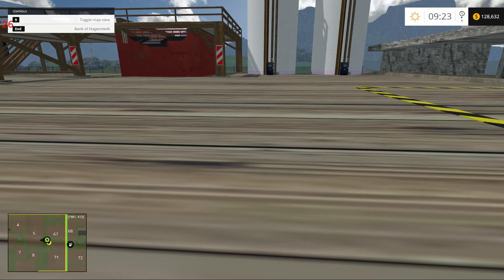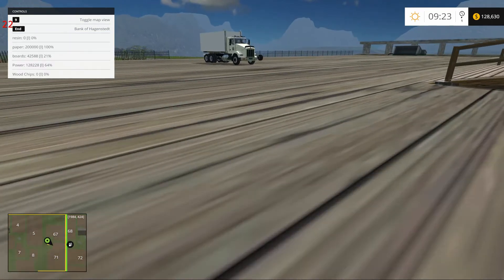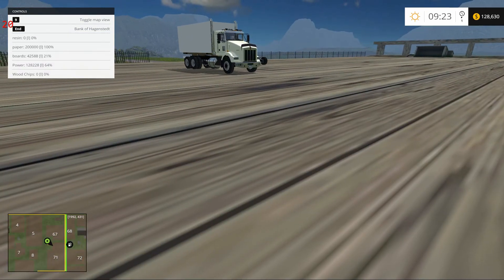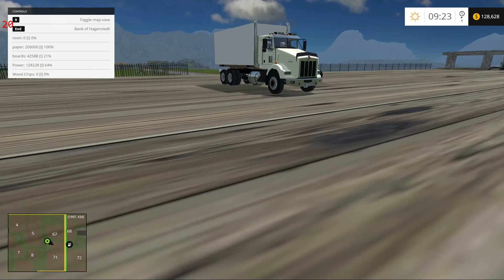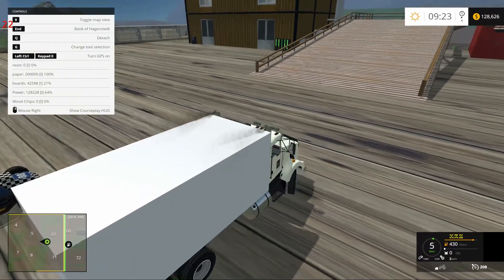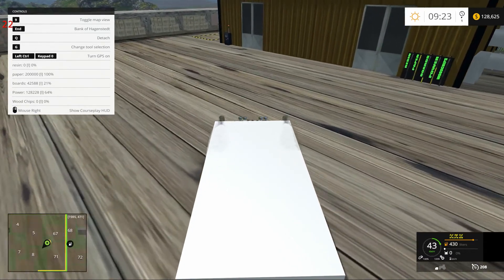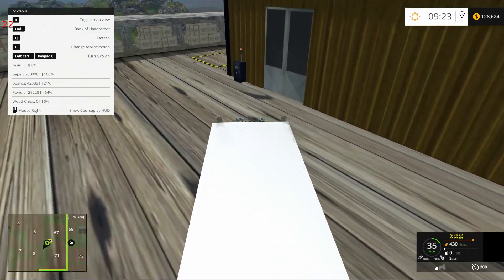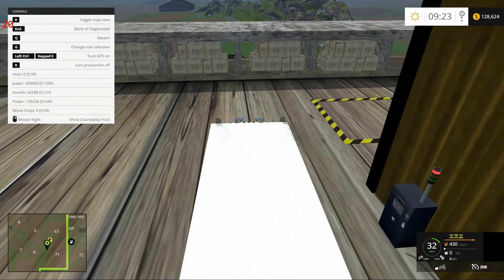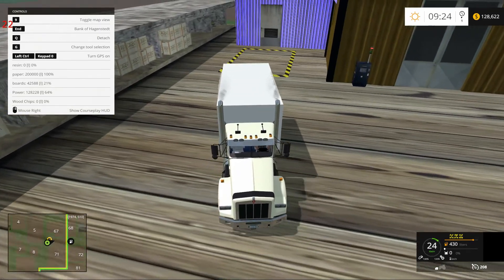I came up here to shut that down so we wouldn't be producing logs. I noticed our paper is full, absolutely full. Oh, we're out of wood chips too. Well, that's not a good thing. However, we are going to head over here and grab a load of paper. I see the light's gone red — I guess that means we are absolutely topped.